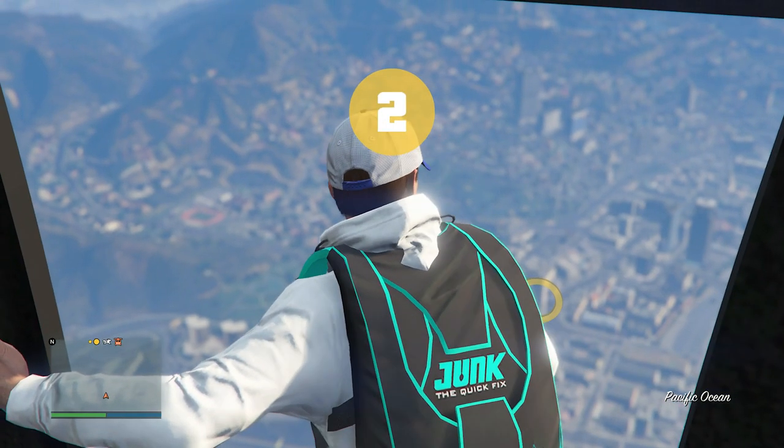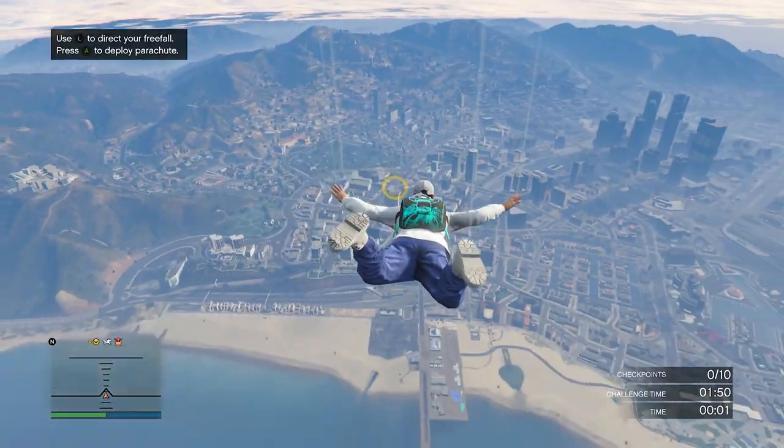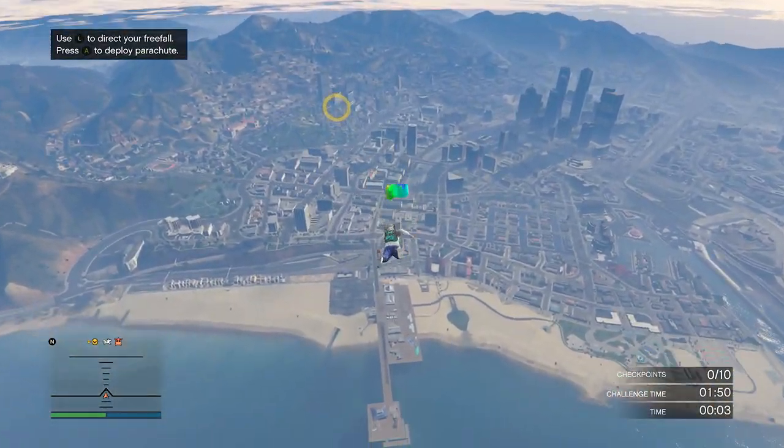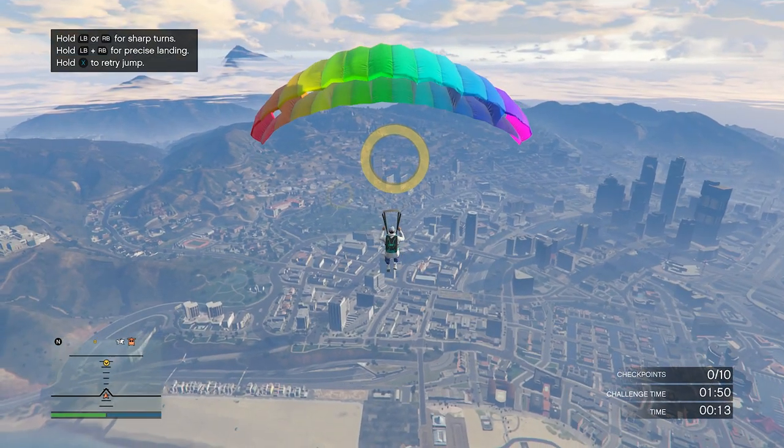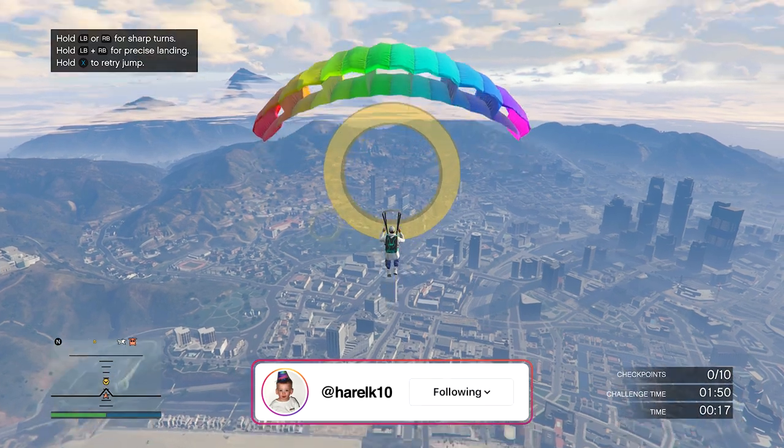There's the Junk Energy Parachute Bag on us right here. So let's go ahead and jump, and then I'm going to pull the parachute — it's really all about controlling the parachute at this point. If you're not very good at it, hopefully this is some good practice.